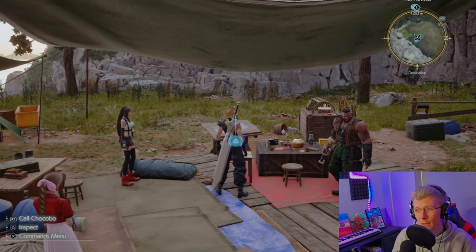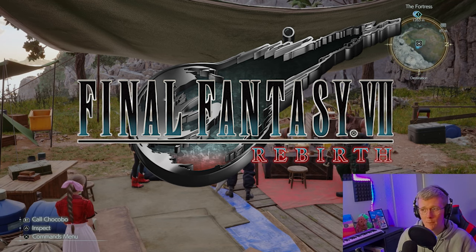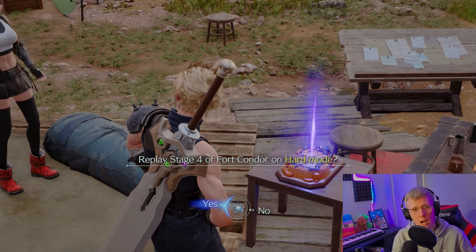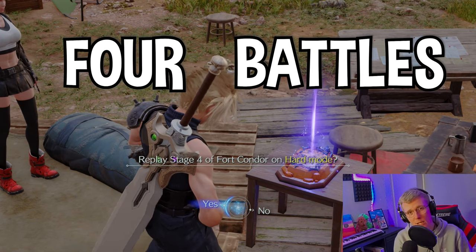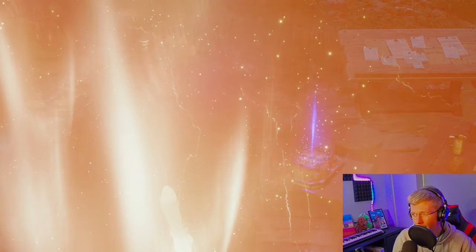In today's video I'm going to be showing you how to play the Fort Condor mini-game within Final Fantasy 7 Rebirth. I'm going to be playing on the hardest level, on the hardest mode as well. What happens is you play four of them, beat all four, and then go back and do them all on hard mode — so that's what's happening right now.